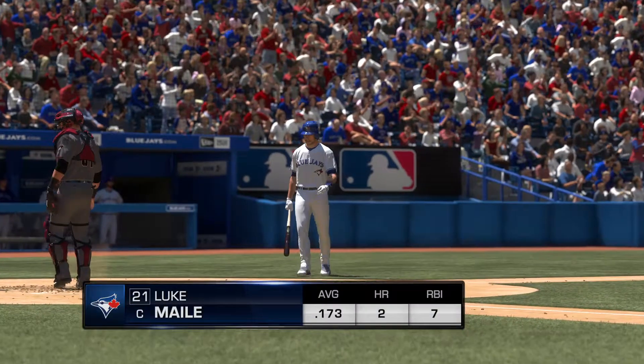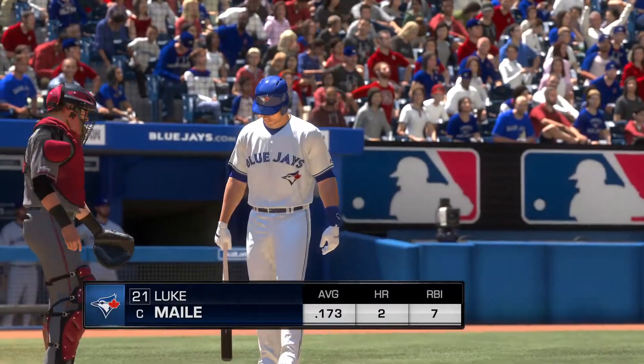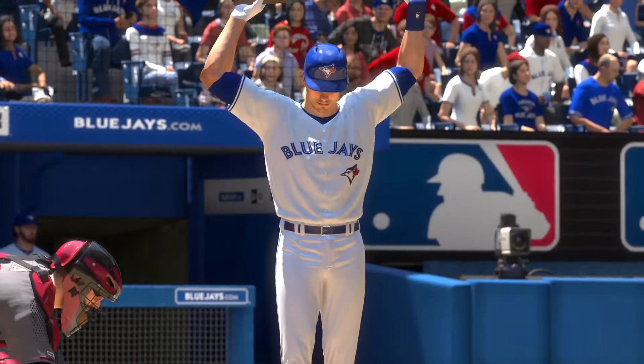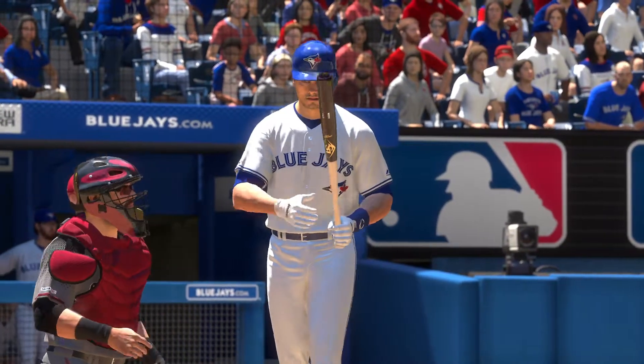Here's the catcher, Luke Maile — he starts the inning. They're down six in the early going, so what do they need to do to claw back into this thing? Well, first of all, I think they need to start getting some base runners. It's hard to be patient when you're down by six, but base runners are the key to getting back into this one.